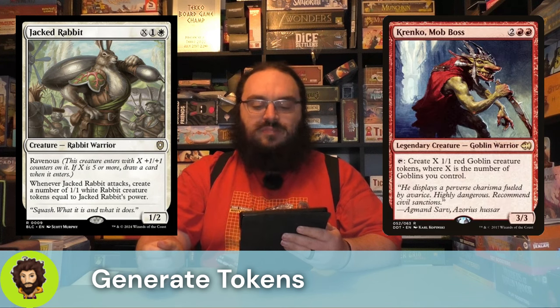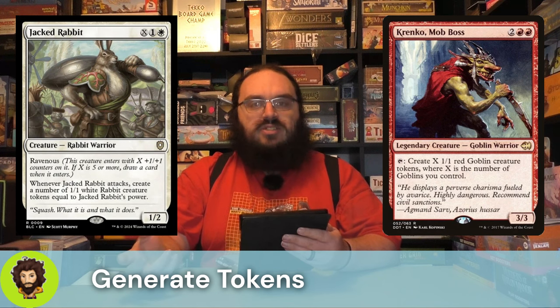Krenko, Mob Boss — this is the first of our goblin support. You know them, you love them. They're not going to initially help Arabella because they are a 3-3 for four mana, but we can tap them to create X goblins, where X is the number of goblins we already control. Going to snowball pretty quickly and really give us a bunch of chump blockers.